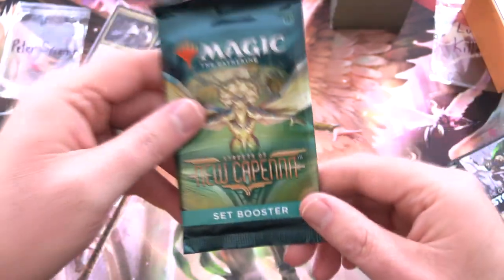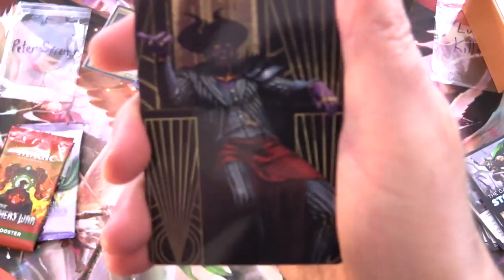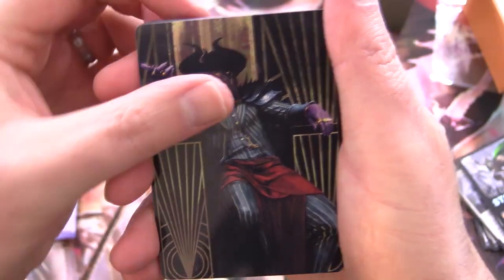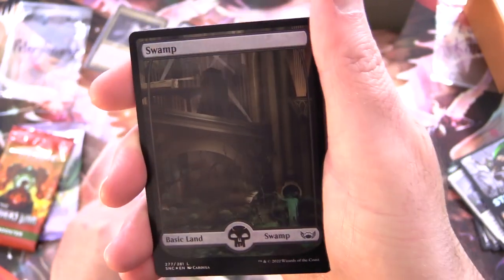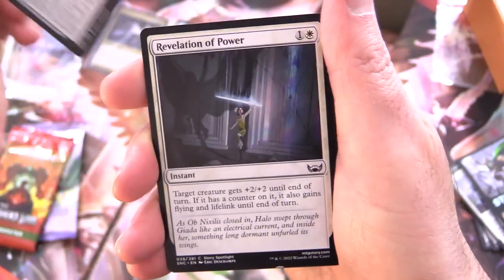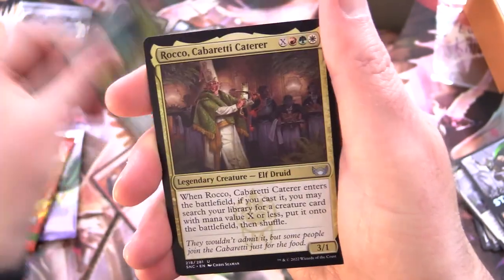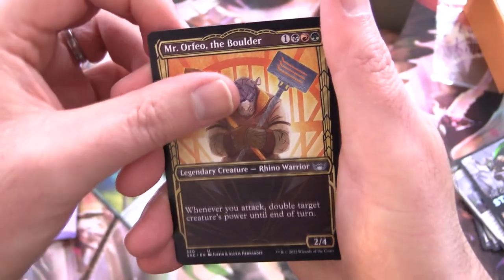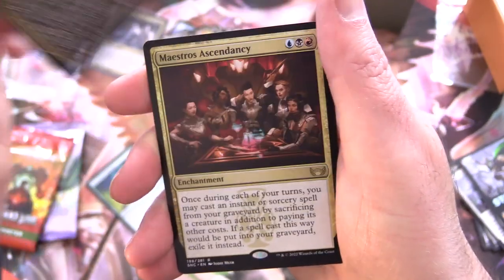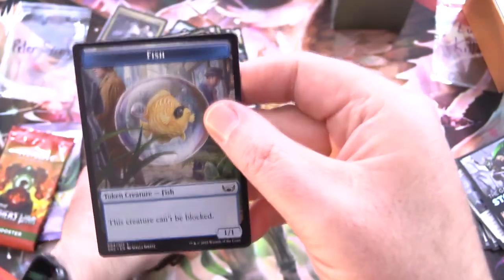Onto Streets of New Capenna — let's see some Triome goodness. We've got Ob Nixilis the Adversary — almost forgot he was in the set, a very natty suit, the Mobster Planeswalker. We've got a Swamp that is actually a foil, a little bit dingy. Gilded Pinions, Revelation of Power, Celebrity Fencer, Hold for Ransom, Sizzling Soloist, Luxurious Libation, Rocco Cabaretti Caterer — a Legendary. Mr. Orfeo the Bolder, Rakish Revelers, and Maestros Ascendancy. Rare foil Obscura Charm, and a Fish Token — fish in its little fish tank.